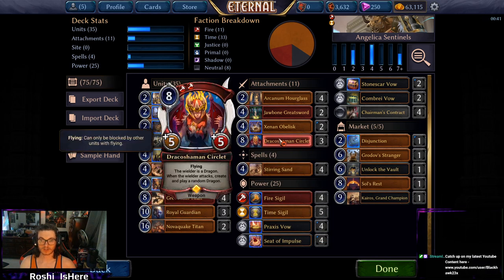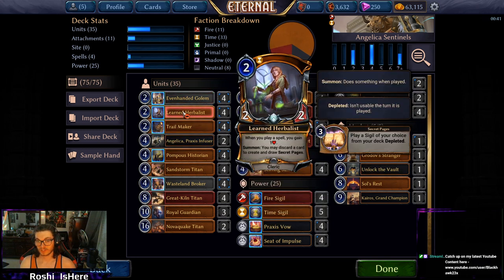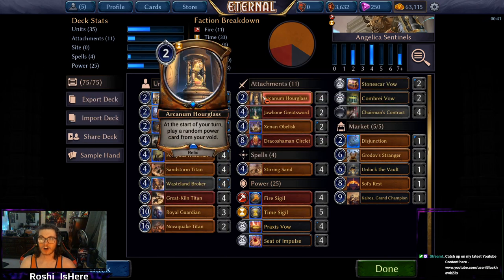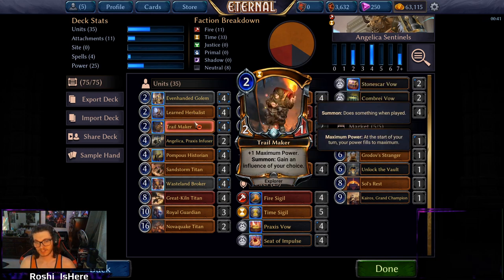You can also just put a Circlet or something in there and maybe Unlock the Vault it later. Herbalist is our only form of discard, but honestly one of the most common things I do is just discard a power and then use Arcanum Hourglass to get it back — pretty sweet. It's not an Explorer, but that's not really a big deal. Speaking of Explorers, Trailmakers are our first of two Explorers.